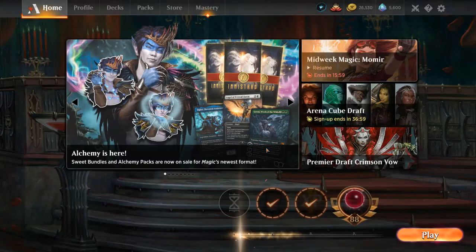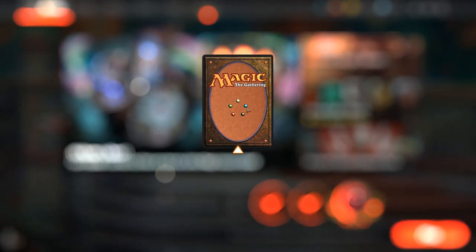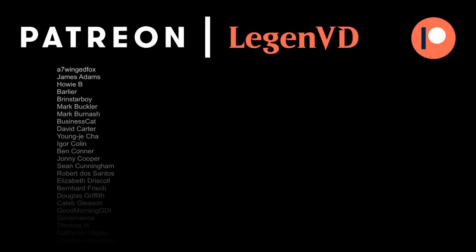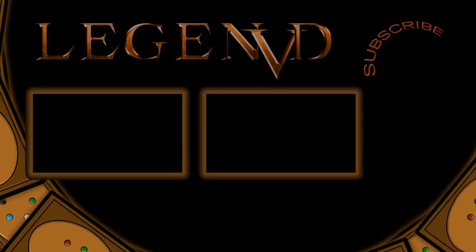Alright, so we got to see our Grixis control deck in action, and I've been having a lot more fun playing Nicol Bolas God Pharaoh compared to Dragon God. So if you're running into the same issues, just try swapping out your commander and you might have better results. That'll do it for today's gameplay — wanna thank you for watching, hope you enjoyed, and as always, have a nice day. I also wanna thank all my patrons for being part of the channel, and you can become a patron yourself today and decide the topic of future videos over at patreon.com/legendvd. We'll see you next time. Bye.